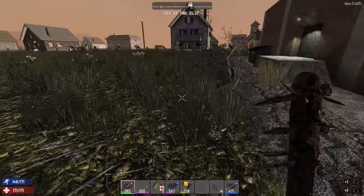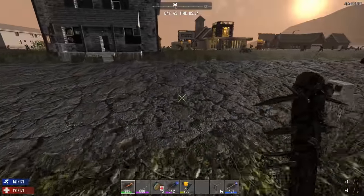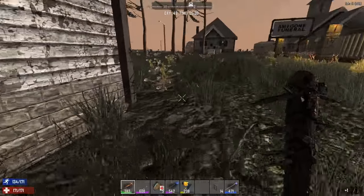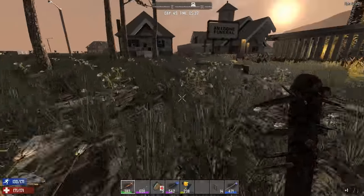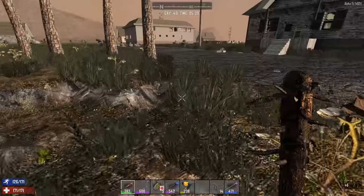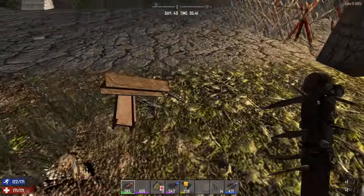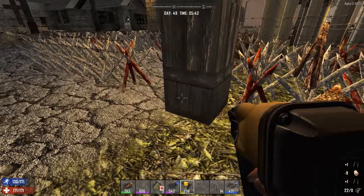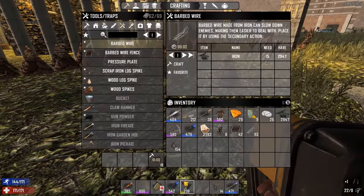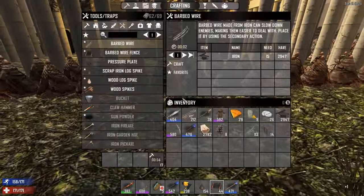Today we're going to get the Morning Star outpost ready for day 49 - should be fun. I don't expect it to take all day though, so I'll probably do some looting afterwards. We also have some screamers, so let me get my business face on. There she is - she might have killed herself on the spikes. They've been up here causing trouble all day. Like an idiot, I ran my forges for the entire night - not the way you want to do things.